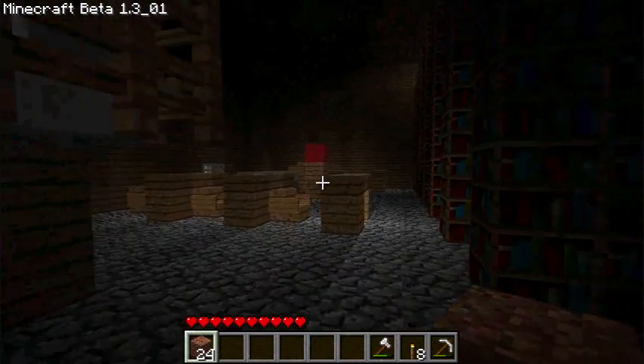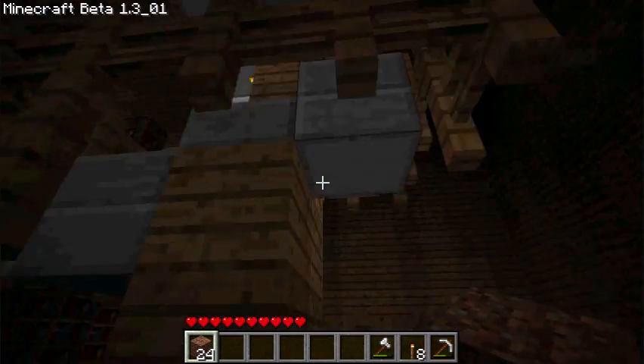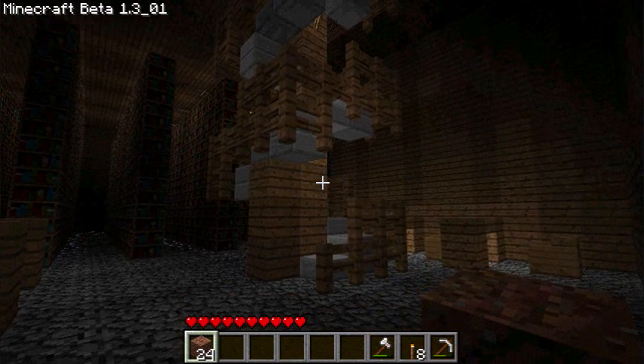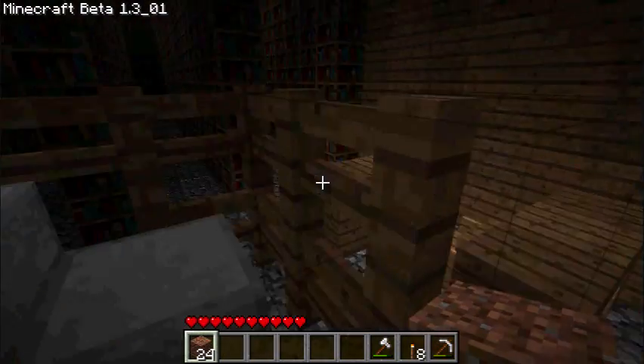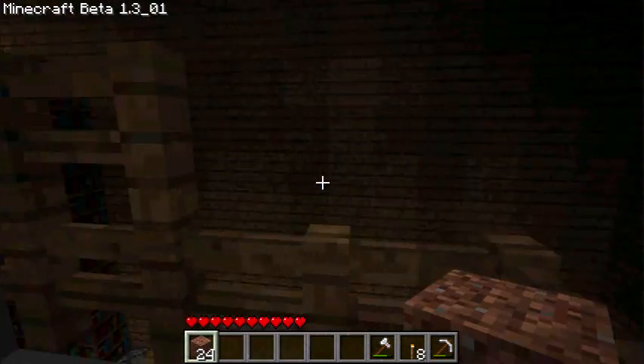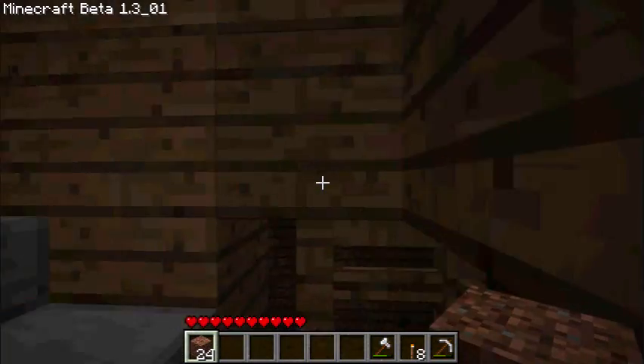The bookshelves took quite a bit to make here. Now, this is the spiral staircase — it is made out of half slabs, and it's got a wood center just going up. I used fencing to kind of indicate that there were railings going up here.